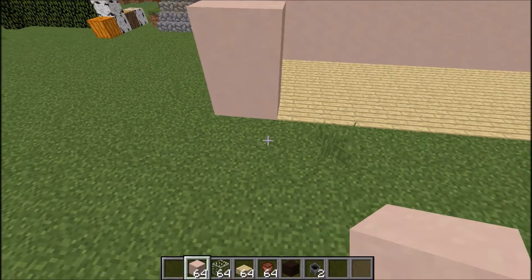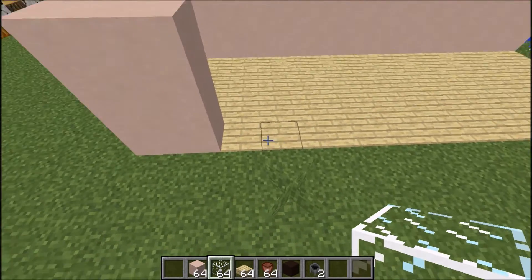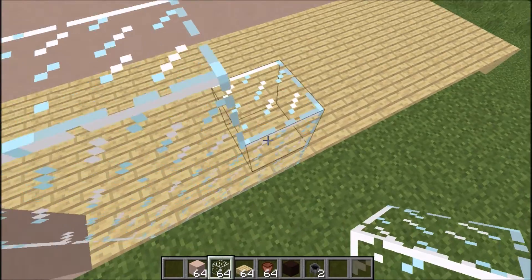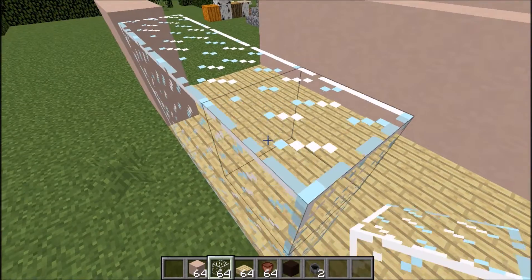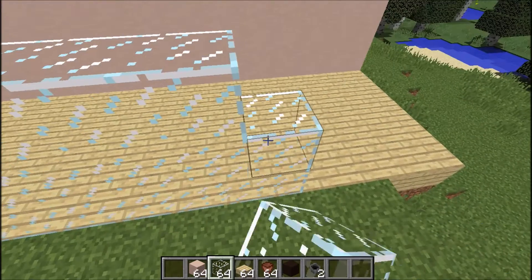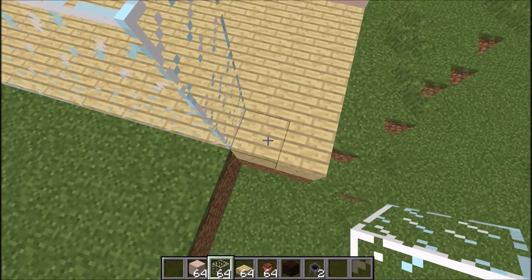Then I'm going to stop, and where the door is going to be I won't put anything down. I'll start building the glass up here because I want it to be nice and bright in this flower shop. I thought it'd be nice to have one side fully glass and the other side not, so you get to see all the plants and they get all the light.